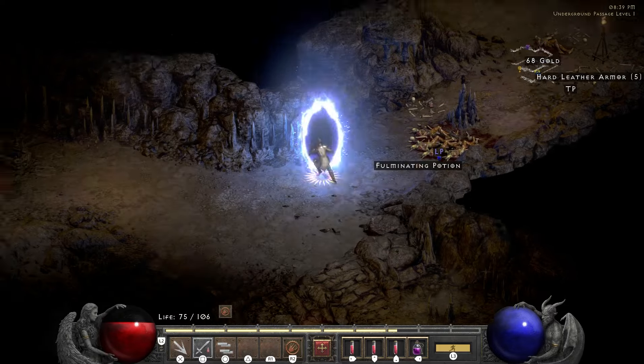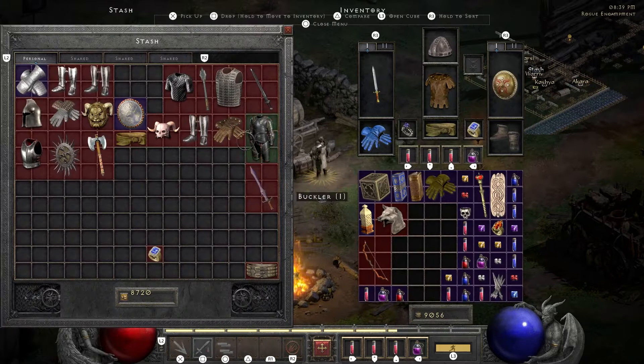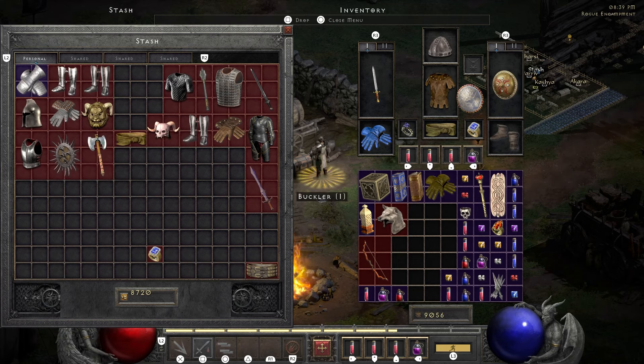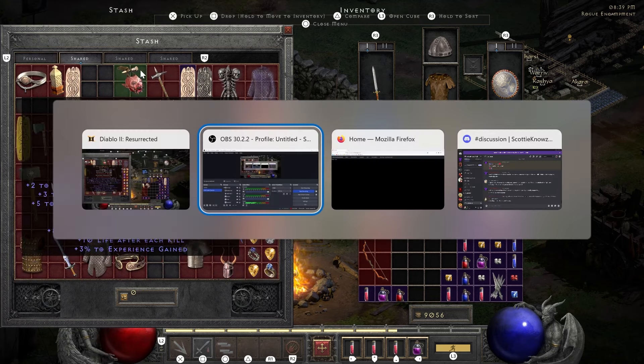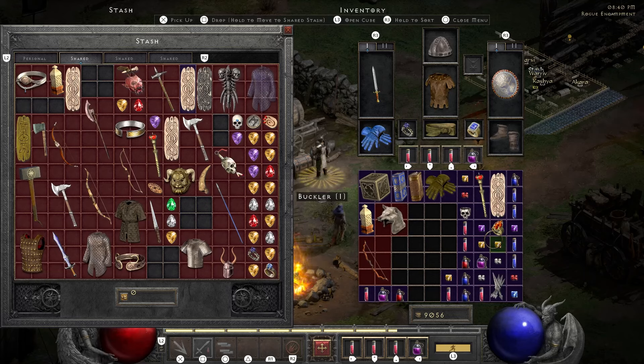Didn't realize what level I was. Let's see where that puts us — I'm gonna use my 4-socket shield, which probably isn't actually worth it right now. These are low-level 4-socket shield runewords. There's Spirit — none that I can use right now.